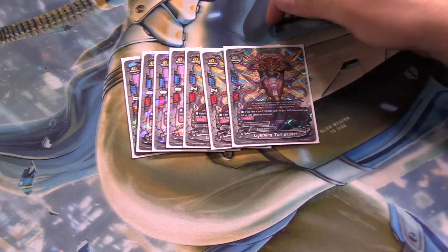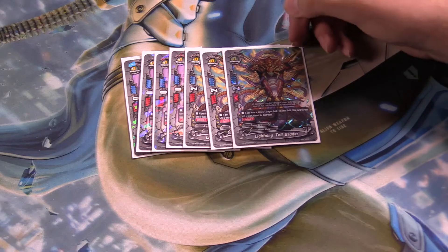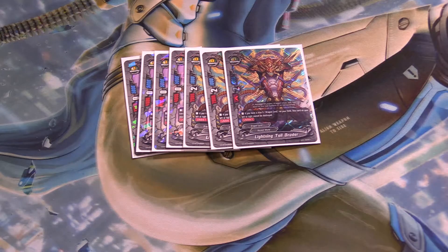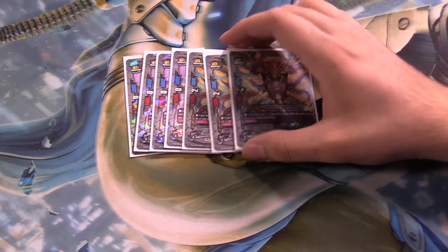I originally had the other 2 Brooders left and right, and I took them out for this guy. I kind of like the flow with this because it's pretty good. Keep in mind: if you evolve your Dualseeker into any form, people can counter that and still pop him, because Dualseeker's not on the field for that moment.